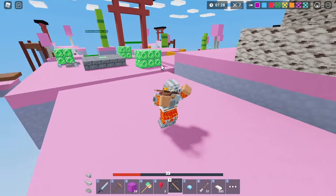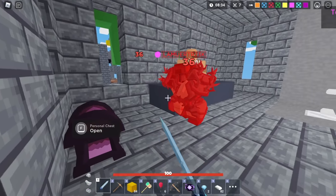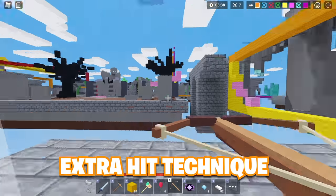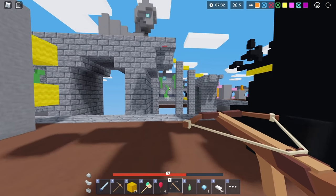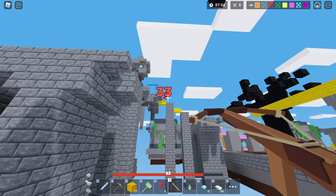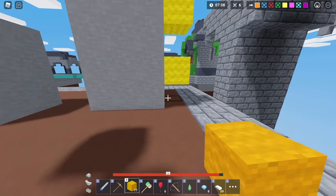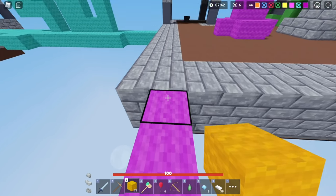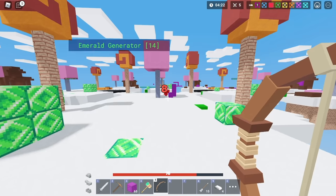Next up is the extra hit technique. The whole idea is to make sure you find a way to get an extra hit on your opponent before you engage — whether that's with a snowball, a bow, or a crossbow. Make sure they've taken at least one shot before you fight them, because that one shot can be a game changer.